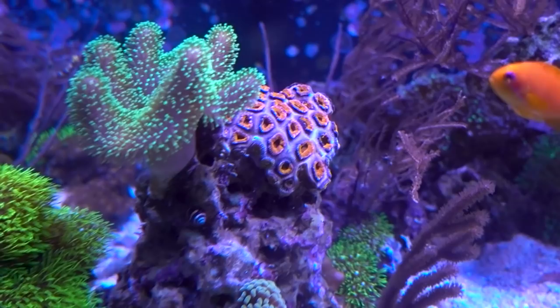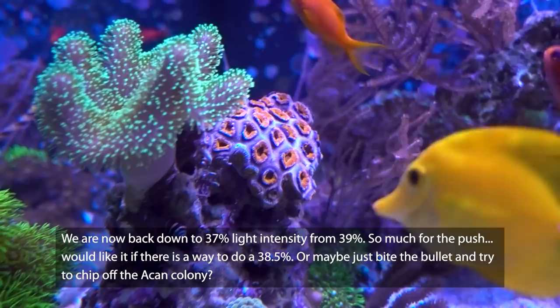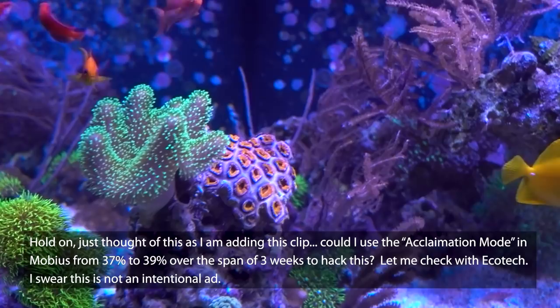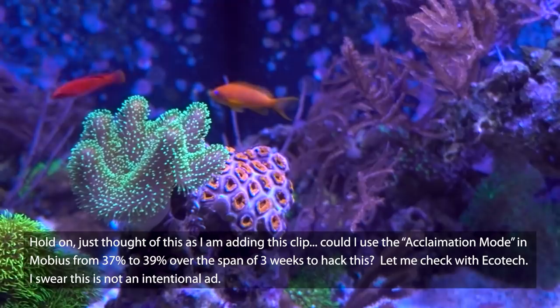The next day — the Acan is not happy with the one percent increase. As a result, I dialed it back down two percent, just to give it a little breathing room. It's probably going to be pissed off for a day or two before it returns back to normal and puffs up again. There's no skin loss, so that is good, but it's definitely not happy. It's a tough situation because even one percent is too much with the Radion lights — I cannot do a 0.5% increase. I may just have to stick with around 38%.